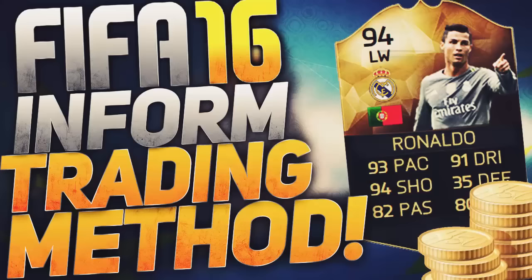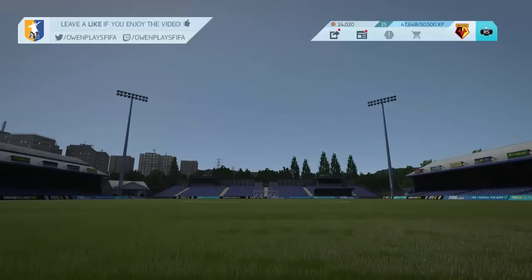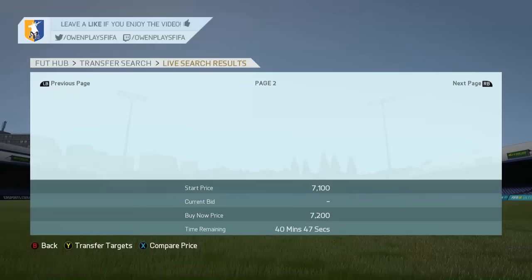Hey guys, what's going on? Welcome back to a brand new video. Today we do have an informed trading method — this is probably the best informed trading method out on FIFA at the moment. I reckon you should go and use this if you want to have around 20,000 to 50,000 coins. There are two different criteria: the first one is special.